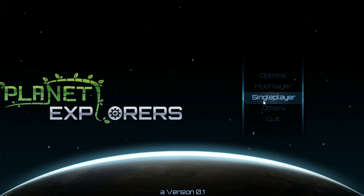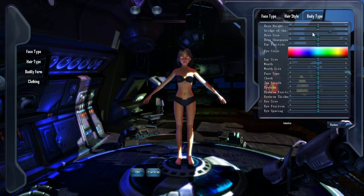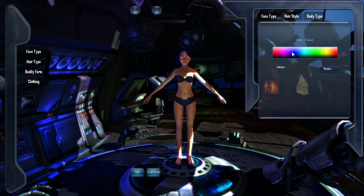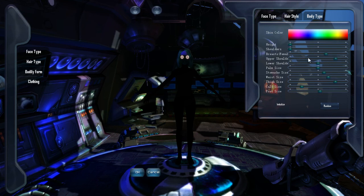Oh hello there guys, here we have some alpha tests — it's the 0.1 alpha version of Planet Explorers. I only just entered the game so I'm new to it as well. I'm gonna log in right here. Here we have character creation — these things are working, and the hair works too. I can rotate her but she's like a rag doll, which is kind of weird, but it's only 0.1 so it's pretty good so far. We have some settings here that don't work yet.